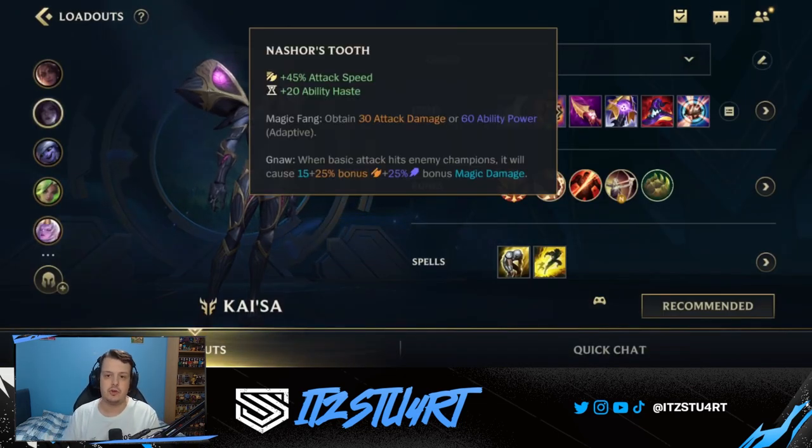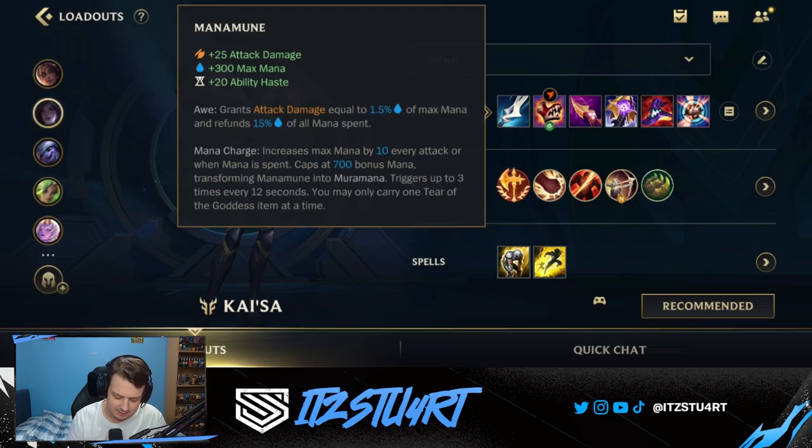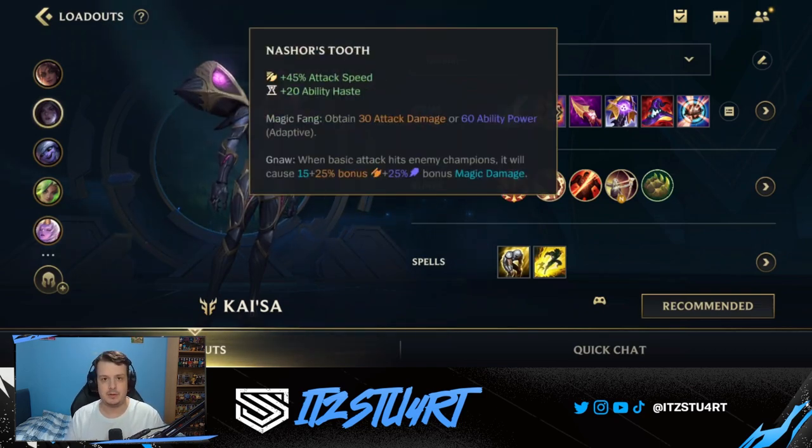For the second item, Nashor's Tooth. In the early game, the Magic Fang component actually gives you attack damage rather than ability power because of the adaptive stat — since we have Manamune and Gluttonous Greaves giving us AD, that's what the adaptive converts to. Once we build more AP items it converts to AP. Kai'Sa doesn't want to build AP too early since her main AP damage source — the second ability — isn't evolved yet. Nashor's Tooth gives attack speed, ability haste, and its passive deals bonus magic damage on-hit.